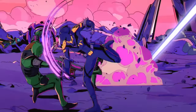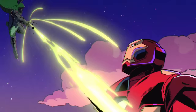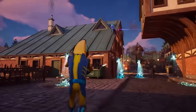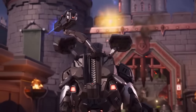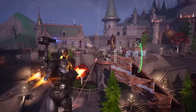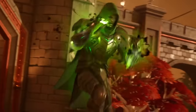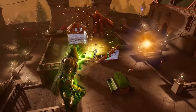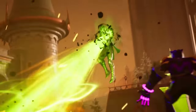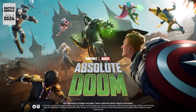Looking at Chapter 5 Season 4 back blings, we have Gwenpool's katanas, Emma Frost's cutters, Captain Jones' shield and pickaxe, the adorable Meowtooth plushie, Mysterio's awesome cape, Doom's cool cape, and Shuri's comic-accurate cape. The only back bling that didn't hit for me was War Machine's. Other than that, I think all of the back blings are really good in this pass, so the point goes to Chapter 5 Season 4.